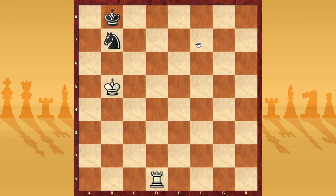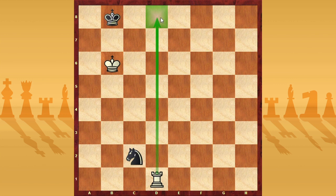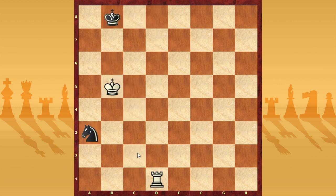So rook d1 is very important, then king c6. Now it's forced to move the king. Maybe Black can try to play knight a5 immediately — this check — but I play king b6. Now Black tries to keep checking, but the knight runs out of squares. If knight a3, no problem — we play to trap this knight, and it's without squares. Maybe only c2, but if c2 now it's checkmate and I take the knight, because my simple threat is checkmate in one. To avoid that Black must play king c8, then rook c1, and then win the knight.